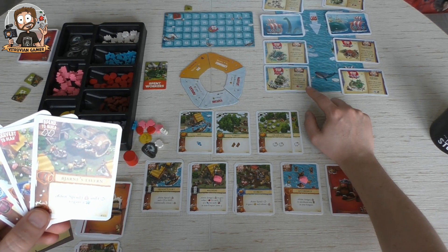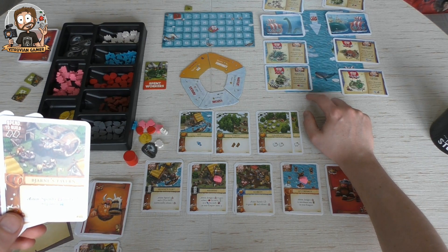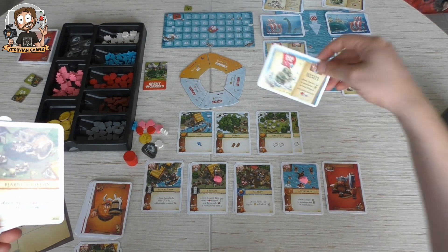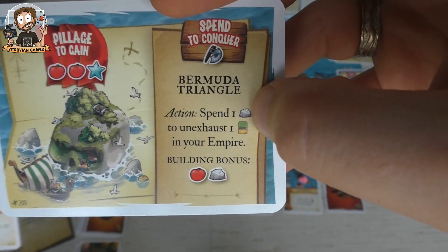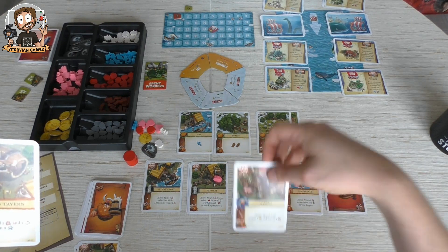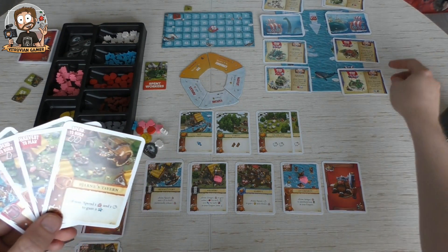Let's see what we have in the islands here. This gives us a building bonus to gain gold. There's something that gives us points — spend one stone to exhaust one — that might be interesting but I need to conquer it. I do have an axe, so we might go for the Bermuda Triangle, which lets us spend this action and a stone to un-exhaust one of the action spots in our empire — interesting to release some workers.